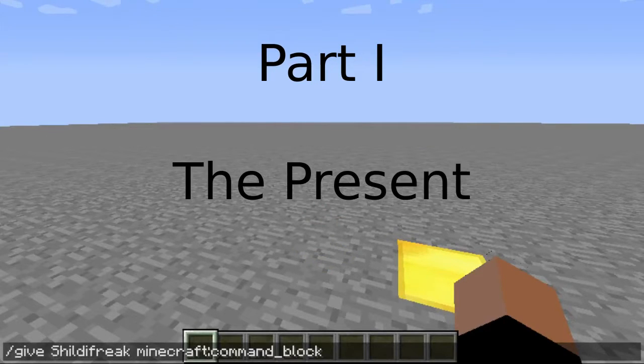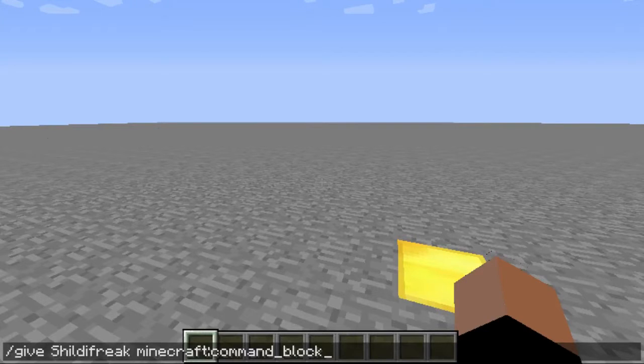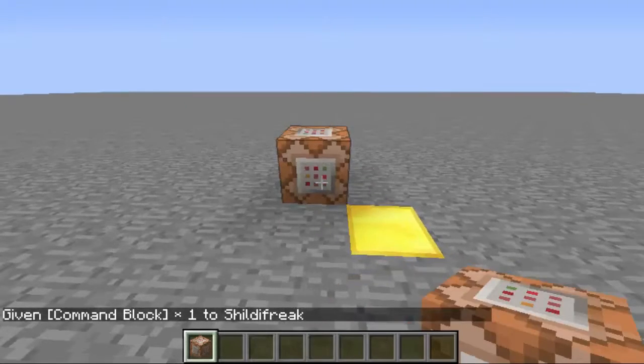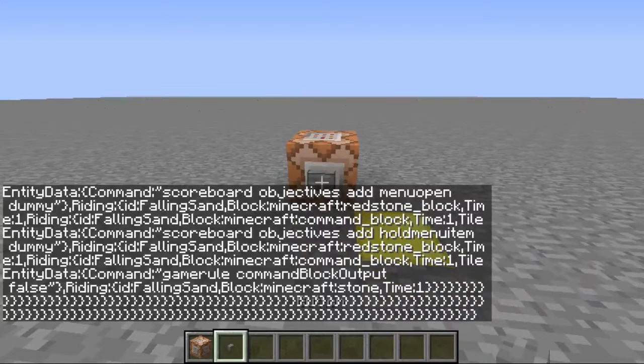Since there were a lot of problems with my world download last time, I thought I should find a better way for installing my new creation. So this time all you have to do is grab yourself a command block, place it down, copy the command — there should be a link in the description. Let's enjoy the show!